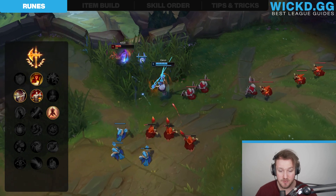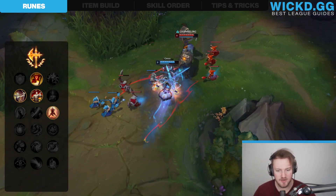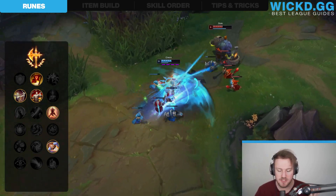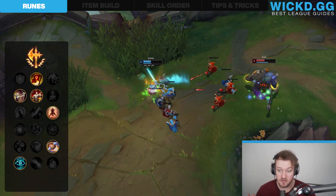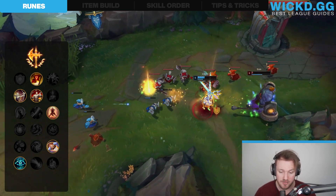Next up we have the second rune tree. There are two options: Inspiration and Resolve. The first thing you wanna look at is Biscuit Delivery, also known as Cookies. These are super amazing and they allow you to be a little bit stronger for those fights in the laning phase, which is super nice. Then secondary, you take Cosmic Insight, which gives you a lot of cooldown reduction — good when you have an opportunity to push your leads and be more aggressive.